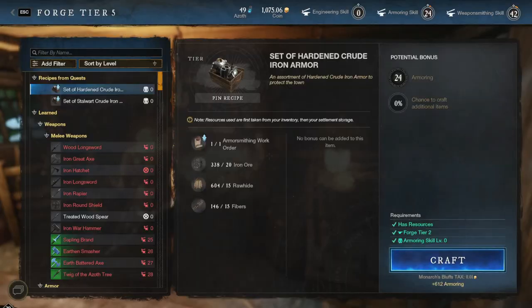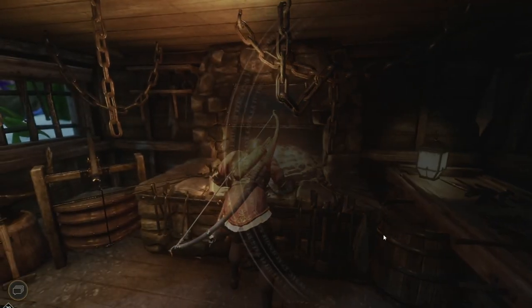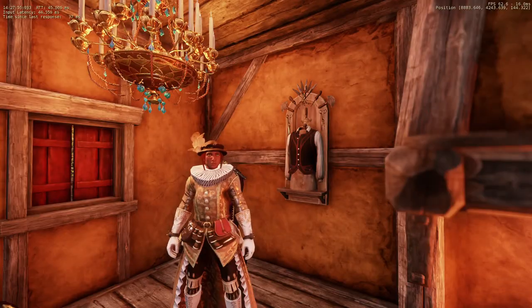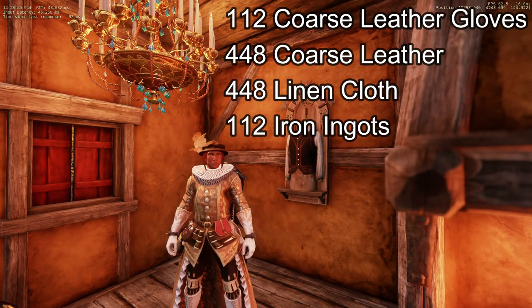From 0 to 50, no materials are really needed at this stage. Your best option is to travel around looking at town boards for armorer requisitions — these have been changed granting much more experience than they used to. However, if you'd rather grind, you will need 11,995 armoring experience, and your cheapest option is making coarse leather gloves. You will need to craft 112 pairs, requiring 448 coarse leather, 448 linen cloth, and 112 iron ingots. Leather is recommended because you can simply walk outside town and kill boars — no need to compete for nodes.